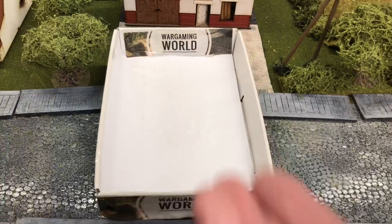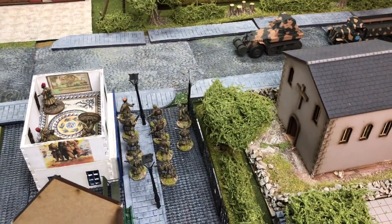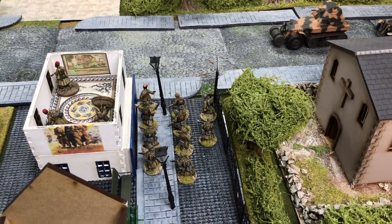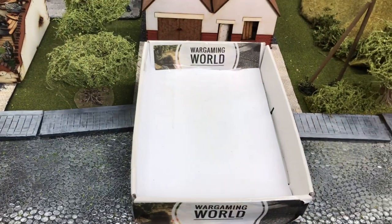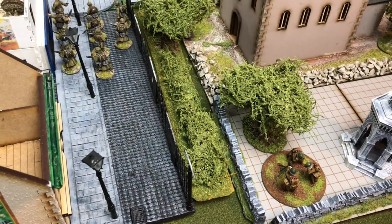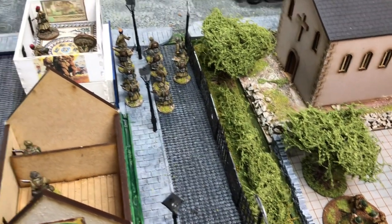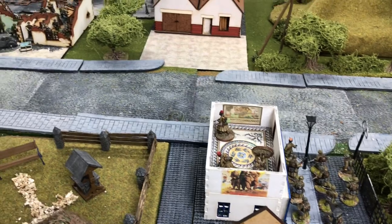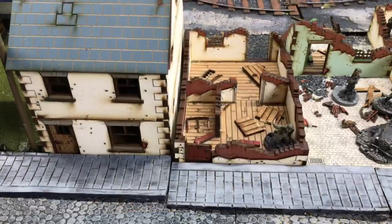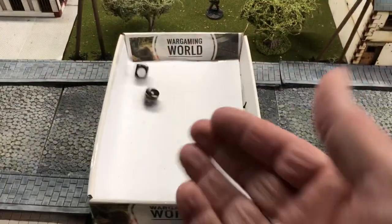The last unit to activate calls in the mortar again to see if it can do the same damage. Rolling when it arrives: a six — that's two turns away, unfortunately. It's a good rule in that a mortar could fire straight away or one turn, but now it won't be useful for some time. The French finish their turn. Moving to the Germans, testing the remaining three PEFs: the first moves into cover; one withdraws to the back corner; the one on the track stays where it is.